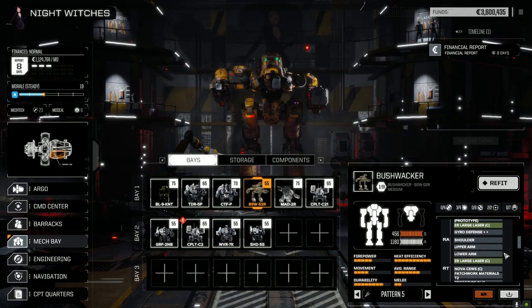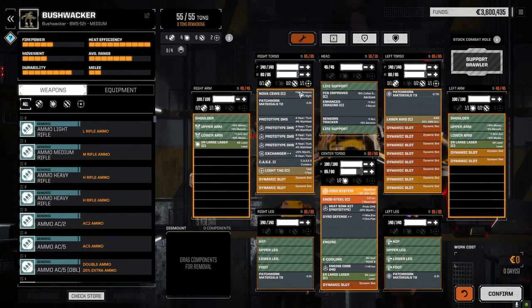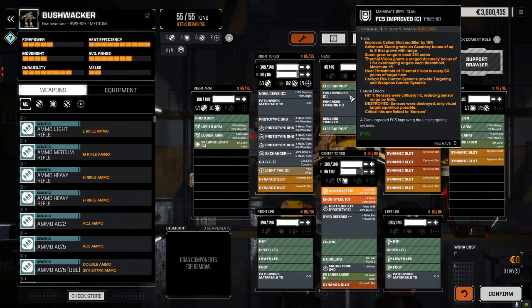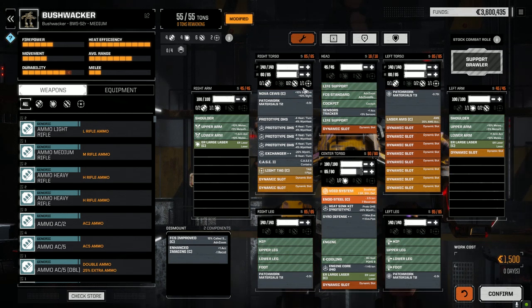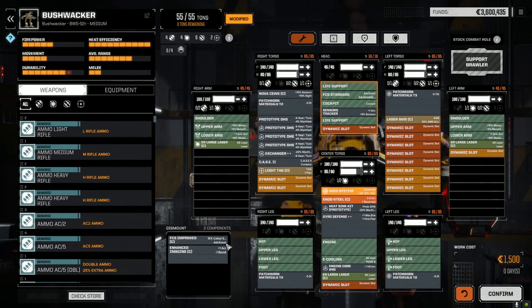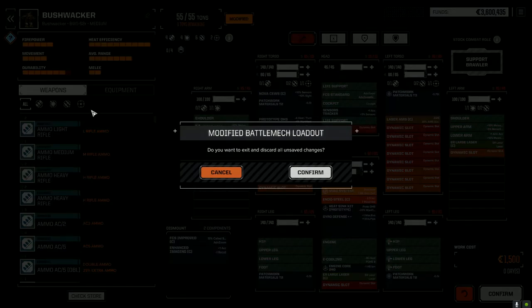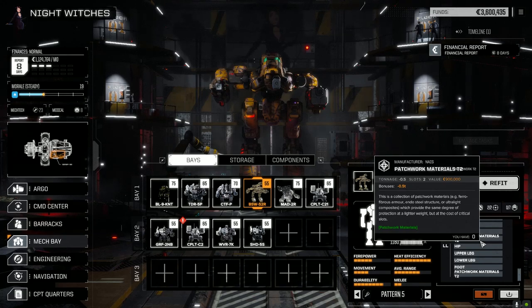The Bushwhacker's got prototype double heatsinks. We could just refit this guy — change its loadout, steal all the prototype double heatsinks, steal the Nova CEWS, and even steal the enhanced imaging if we wanted. We could use the fire control system instead of the advanced enhanced imaging. You know what, this guy's been a workhorse, but I think we're going to take him out of service. He doesn't even have an XL engine in right now. Let's just take it out of service — let's do it.